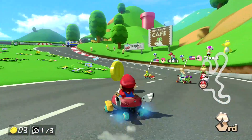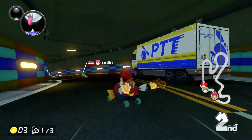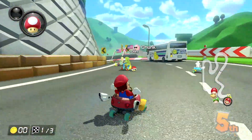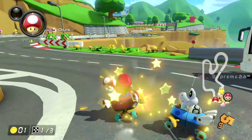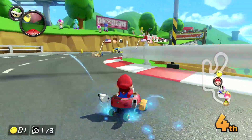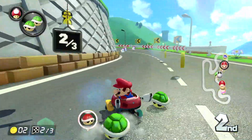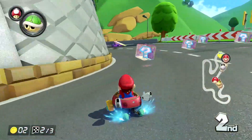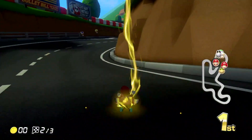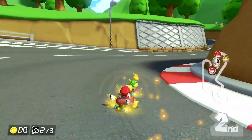Don't get hit by the red shell. Yeah, I'm really surprised I didn't get hit — well, okay, never mind, I was gonna say I was surprised I didn't get hit but I just ended up getting hit anyway. Double items — triple greens. I'm just gonna hold on to this. And there goes my chance of breaking away, with zero coins.